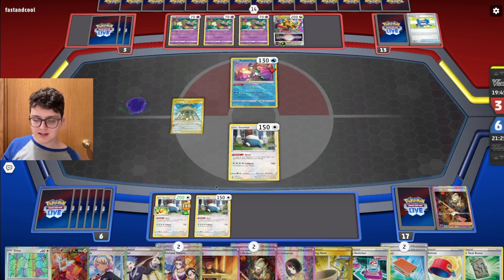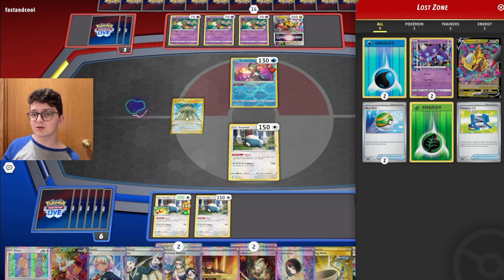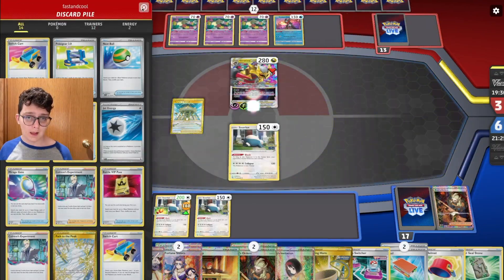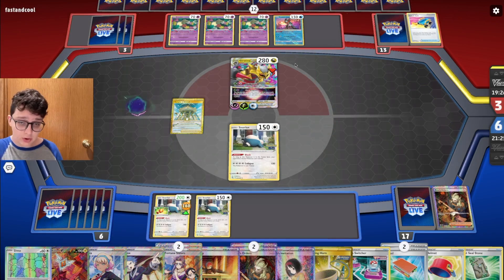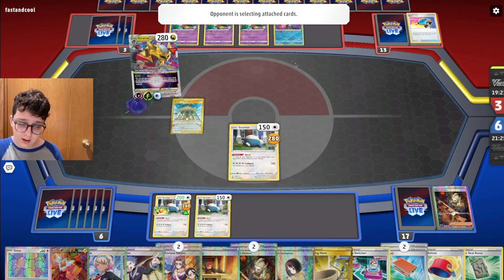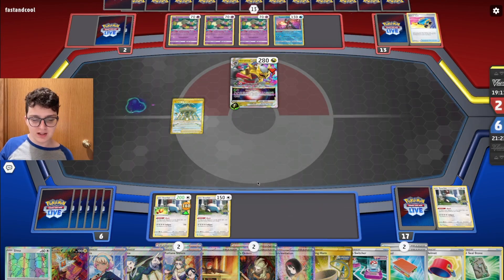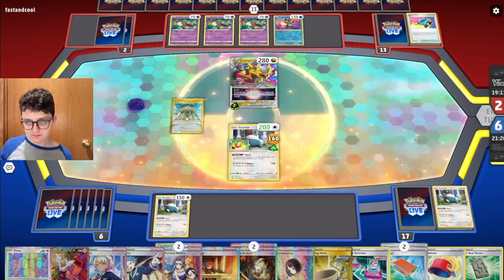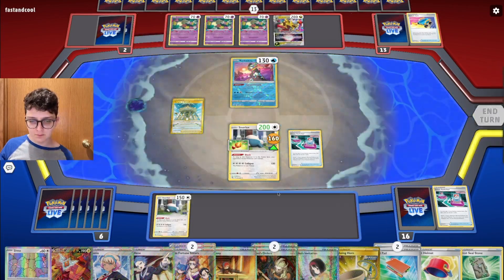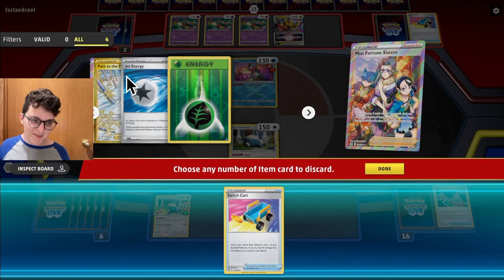If we can get a little time to stabilize — my opponent doesn't want to, well they can't. They'd really prefer not to — attach Lost Impact again. There's a Cart, like to see it. Jet Energy — I'm cool seeing Jet used just to fulfill the Lost Impact attack cost. We still have probably too much to get done. Actually, Cross Switchers is a lot better than Boss for the Greninja. I can at least use Misfortune Sisters — hit a Cart. We needed that, but they still have Jet and Path.